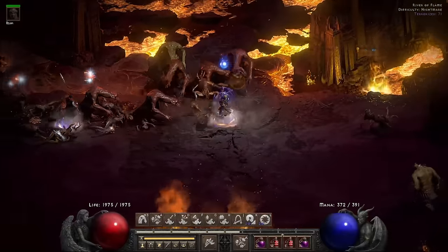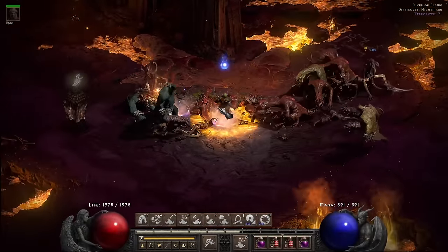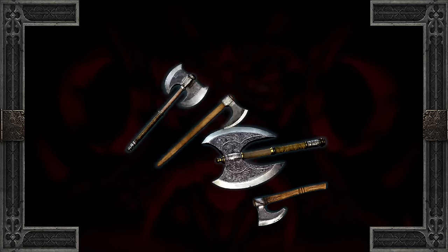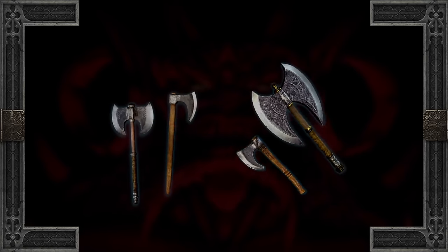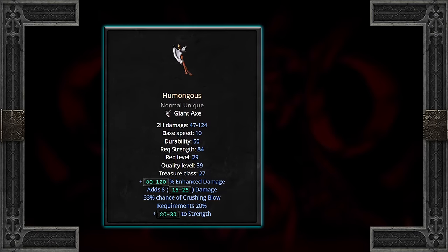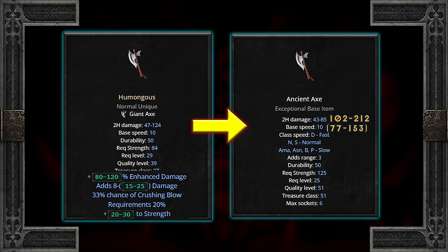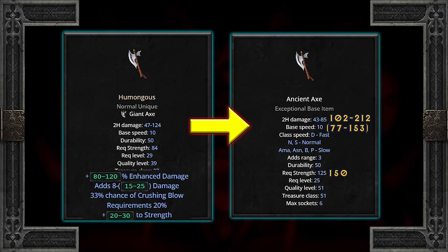Let's get into the nitty gritty. Starting off with axes, straight away we're going into one of the better melees to upgrade, the Humongous Giant Axe. The damage transfers very well, particularly with the added 8 to 25 damage and plus 20 to 30 strength. Keeping 33% crushing blow is a major win, however the drawback is the 20% requirements will increase the required exceptional strength from 125 to 150.